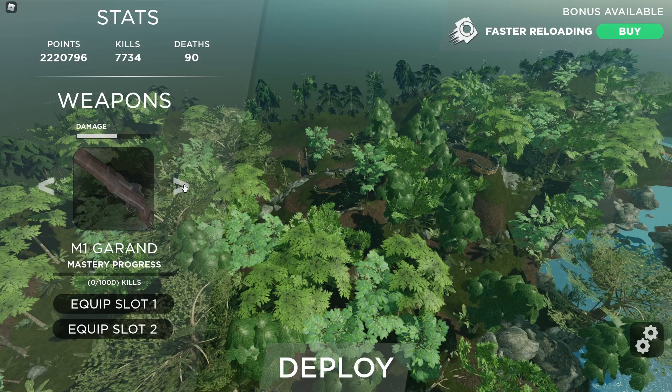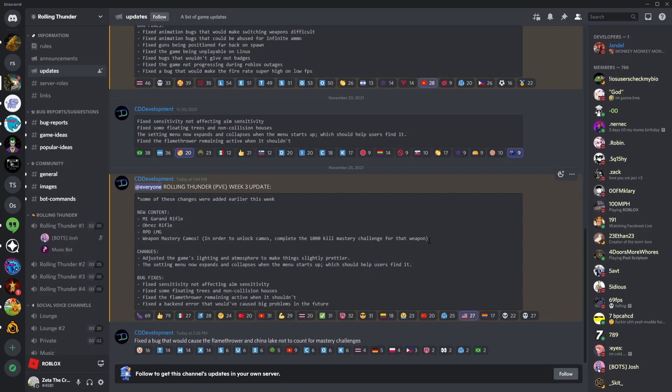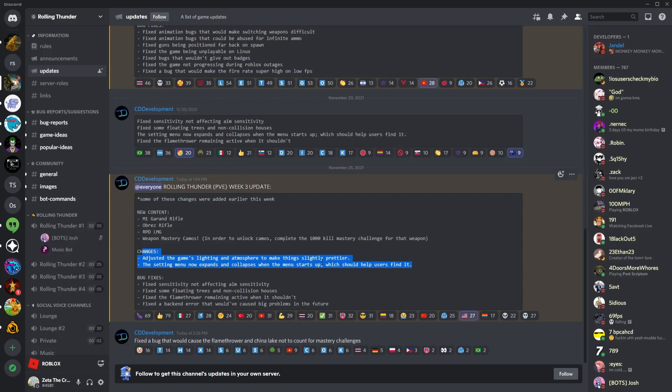The other gun — I think I just remembered what it was. I believe it was the M1 Garand. I just quickly checked their Discord to see what they added: there was this gun and this gun, which we already tested out. The M1 Garand we will test now. Weapon mastery camos — every time you get a thousand kills for each weapon you get a different camo. They also fixed some bugs, changed the lighting and atmosphere, and the settings menu now expands. That pretty much wraps up this update — a pretty quick one, unlike the flamethrower one.